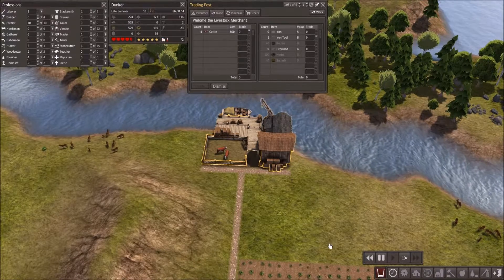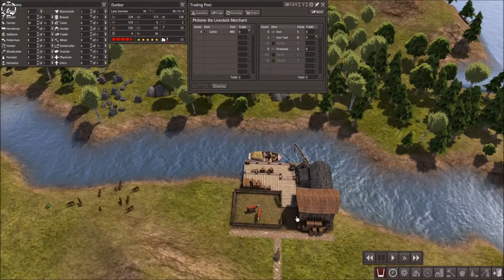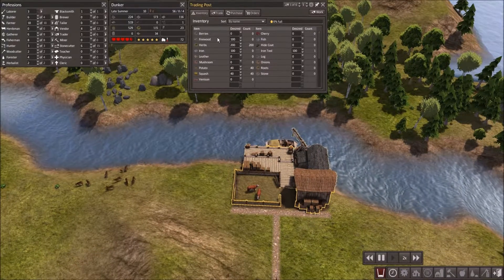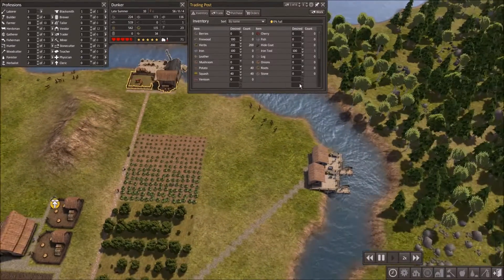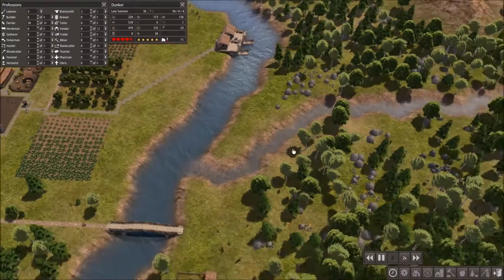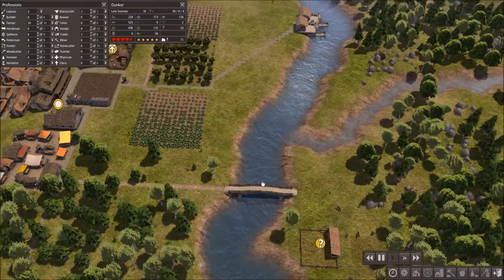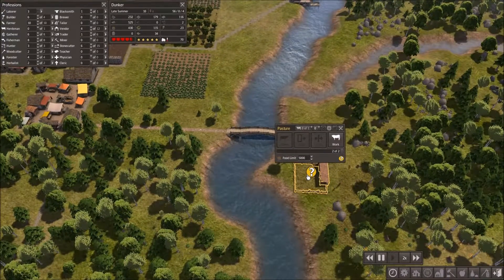There we go. Trade. Yes! I'm gonna lower the speed a bit. Now that we have that, I suppose I can dismiss him because I don't have anything else to give him. How do I move these guys into the pasture? Cattle. Let's raise the herdsman up one.